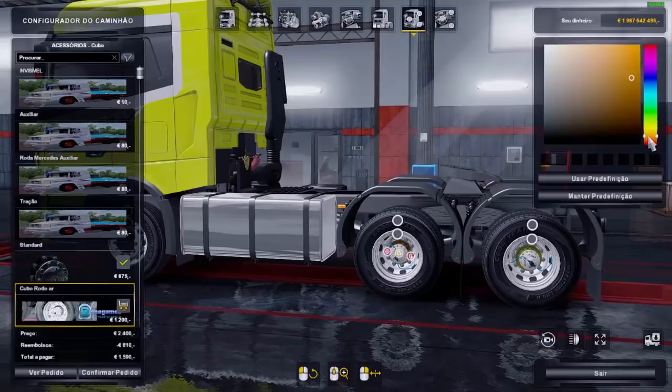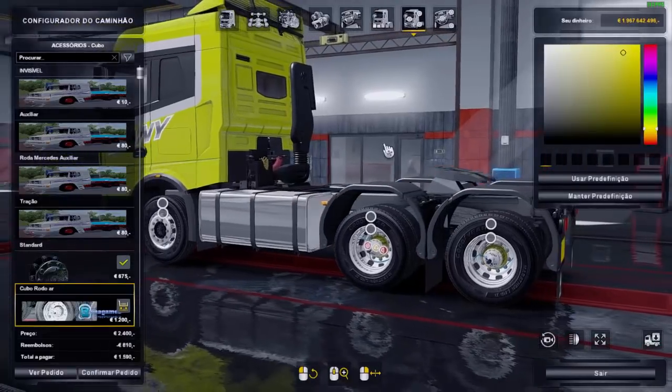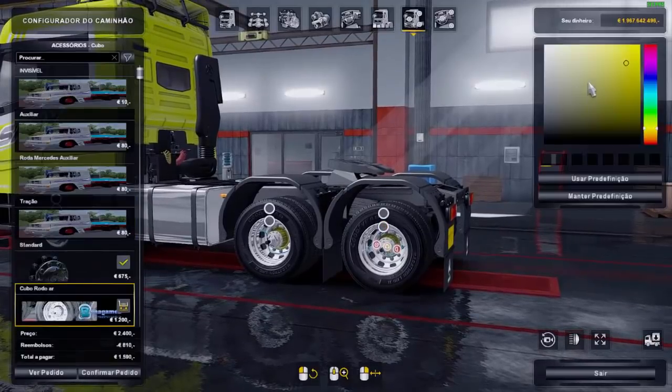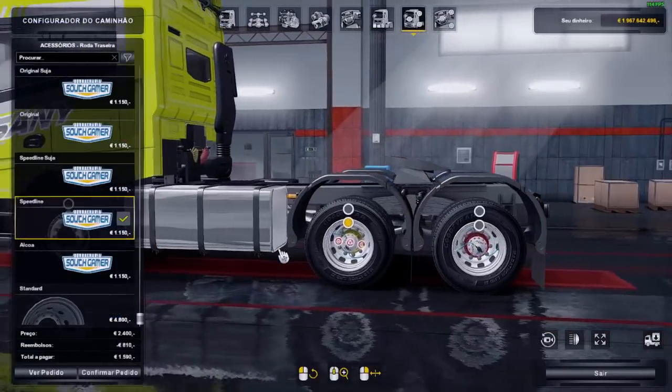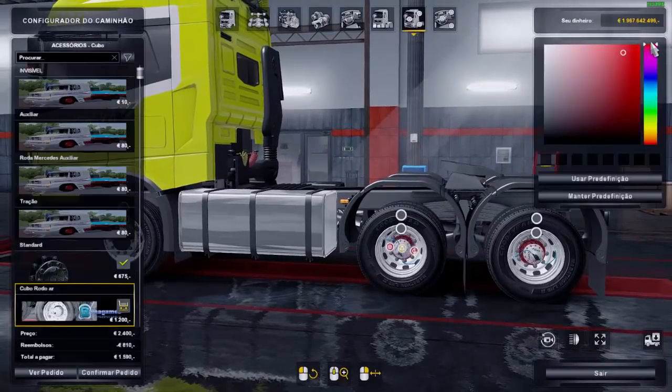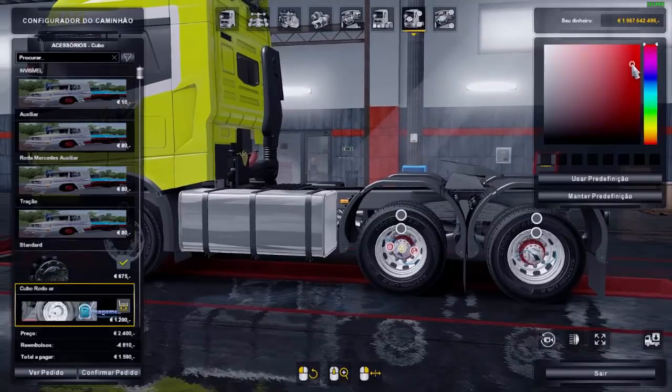Rena Games, tamo junto mano, parabéns mais uma vez. A granel já tava top, agora com esse kit rodoar ficou muito top. Vou tentar colocar mais amarelo possível ali pra ficar parecido com a cor do caminhão, mas acho que não vou conseguir não. Vou fazer o seguinte — vou pôr vermelho. Cubo, vermelhão aí.